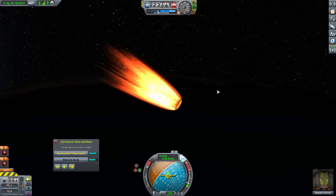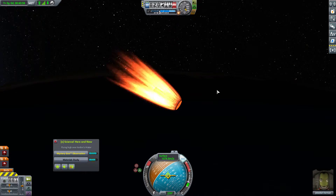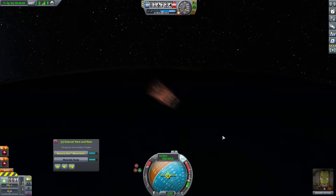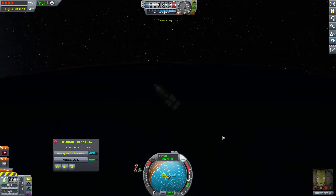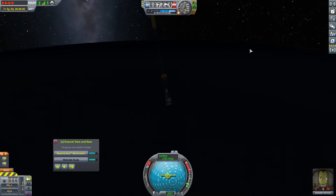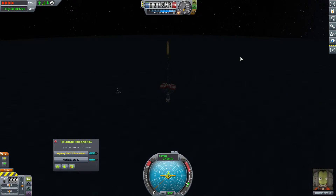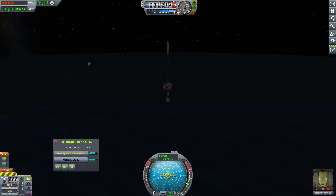With the heat shield, Jeb is holding attitude quite well. We burned off two ablation — not a big deal at all. Now I'm going to go ahead and physics warp, launch our drogue chutes and main chute, and we don't need SAS on anymore. I can see it just fine — this is fine.